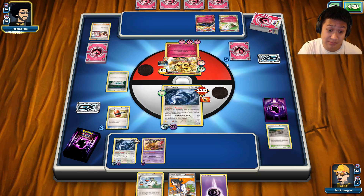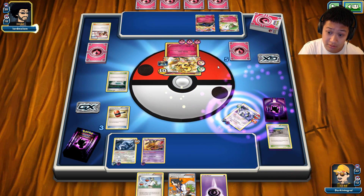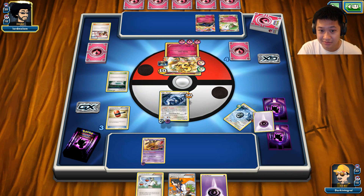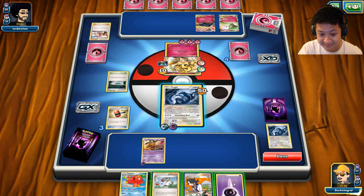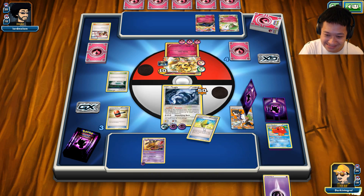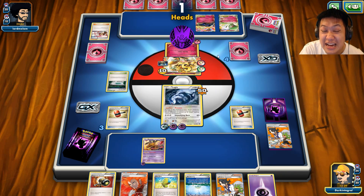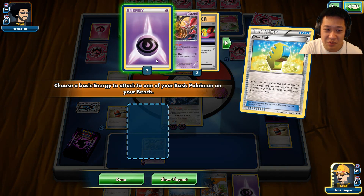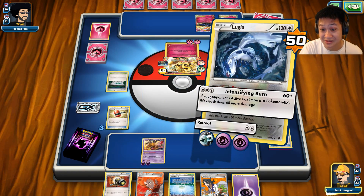I'm going to Sycamore. He's gonna heal — oh no, it heals up so much. The confusion is gonna be so terrible. I may have to get Lysandre. Well, it's a strong fighter. Time to Sycamore — Sushi Master, you're gone, we can't set you up. Come on, waste another energy! Yes, I can set up my own Pokémon. One more DCE and Giratina is ready to go. Intensifying Burn.